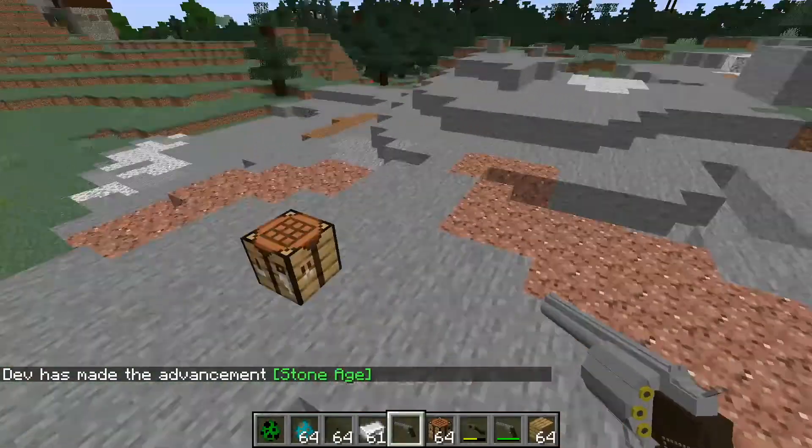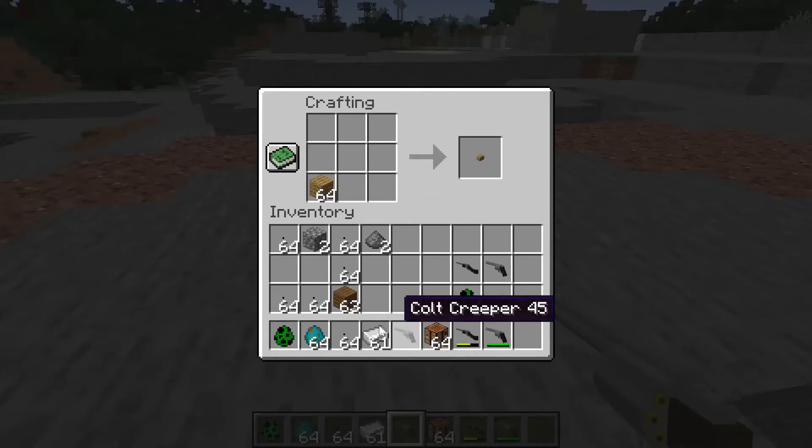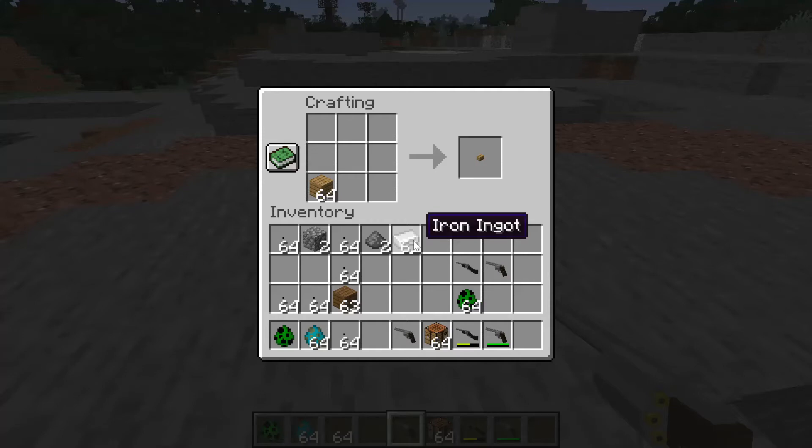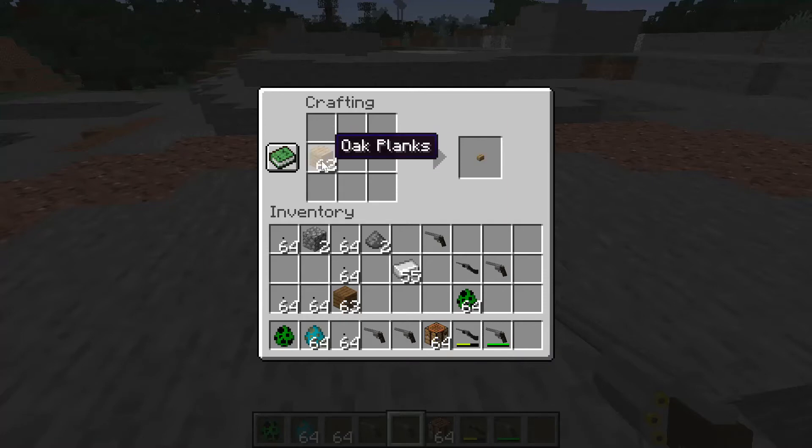To craft them, it's really easy — any wood, any wood. Each one takes three iron and one wood. Here comes the revolver: three in the middle, one for the handle.